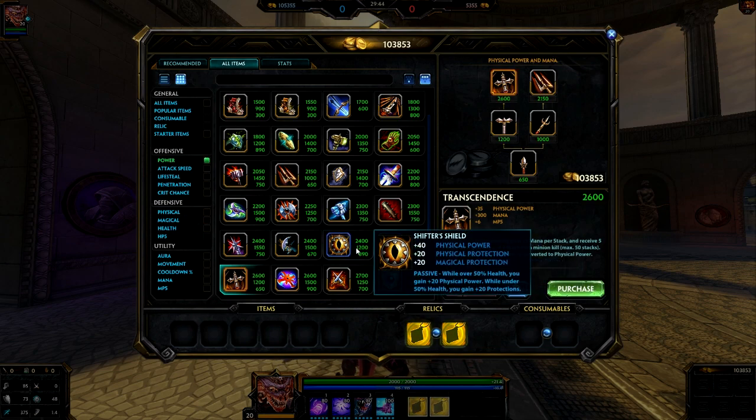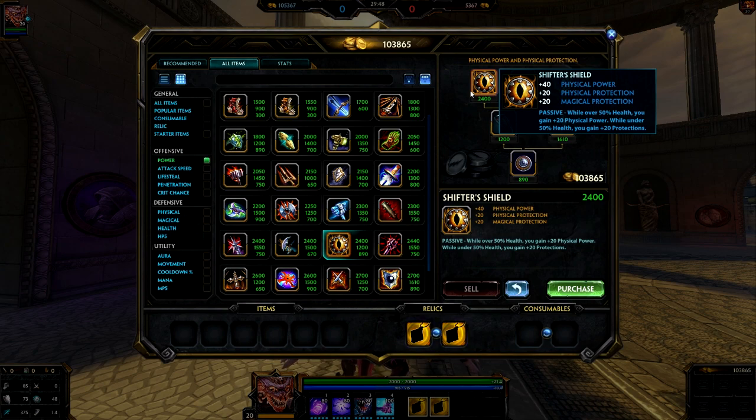The other item I wanted to talk about is Shifter's Shield. It's not as expensive as it once used to be, and it offers a lot of physical power. You see 40 here, but the way the passive works: if you are above 50% health, you have an additional 20 physical power on top of the 40 — so you effectively have 60 physical power in one item. It also gives you more protections. Camelzots' escape potential is not all that great unless you use your ultimate, so additional protections help you tank up. Once you drop below 50% health, you gain an additional 20 protections to both physical and magical.